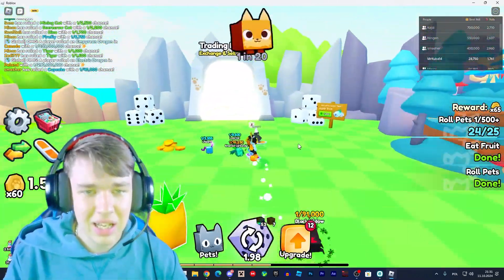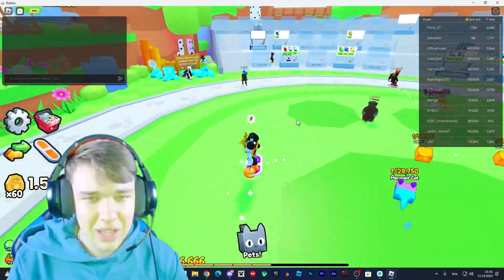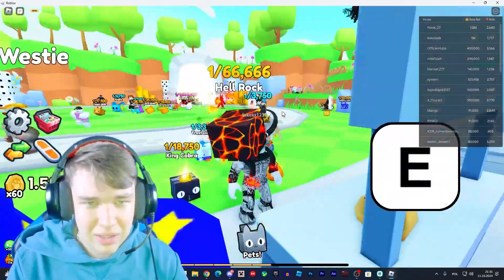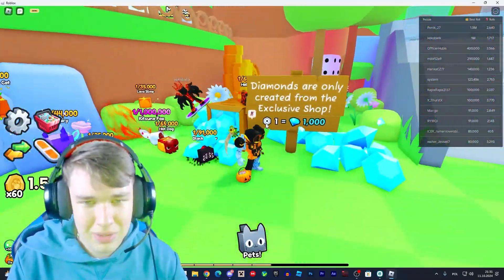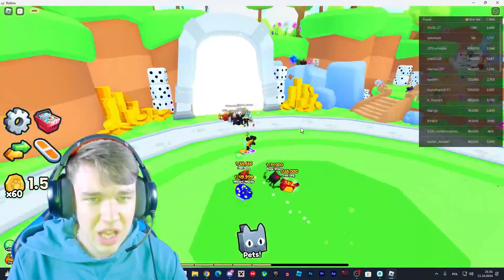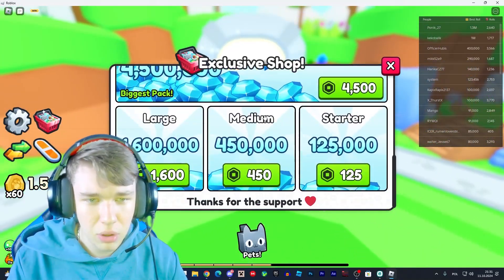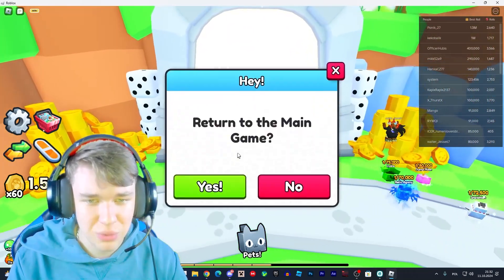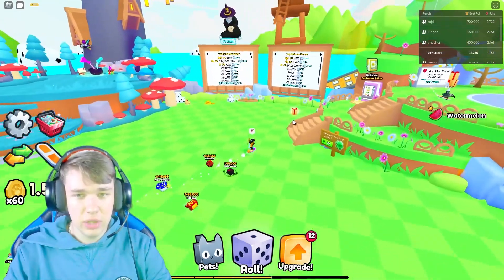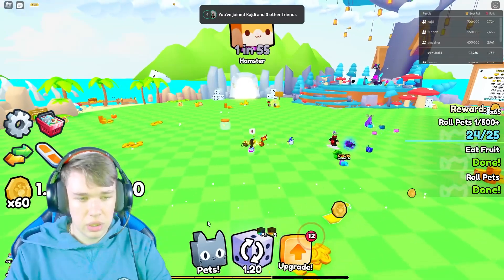I don't like the prices of the game passes. If you go to the trading plaza, it's basically pay-to-win because you need diamonds to buy pets. Diamonds are tied to Robux — one Robux equals about 1000 diamonds — so that's bad. I'm not sure where you can exchange them, but that's a shame. Every other part of the game is actually good though — the graphics, upgrade system, and rolling system.